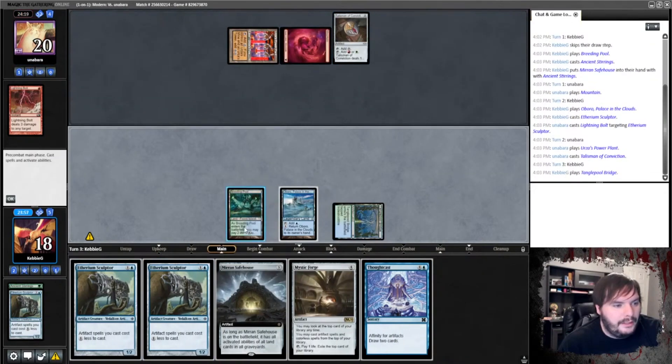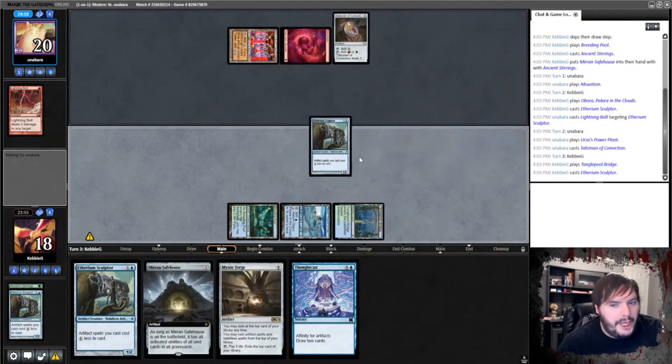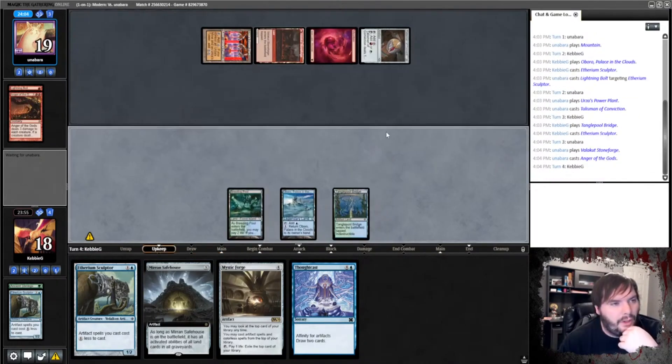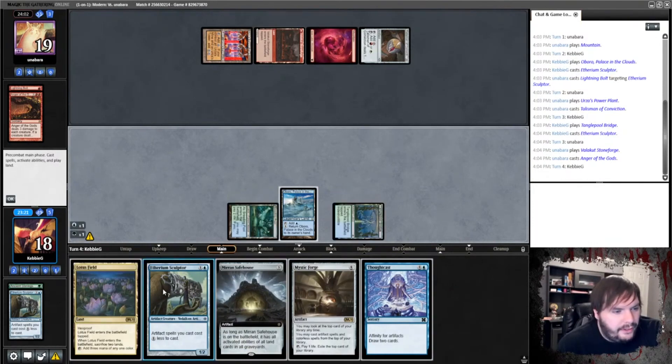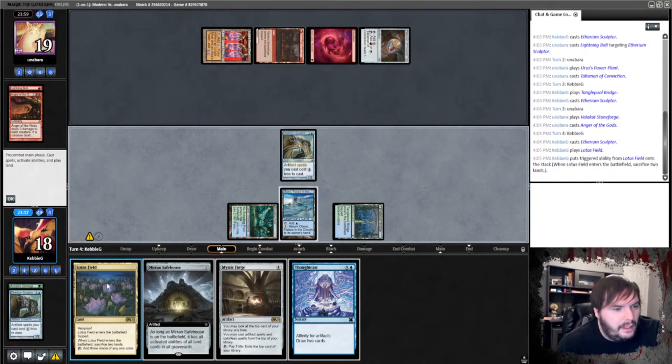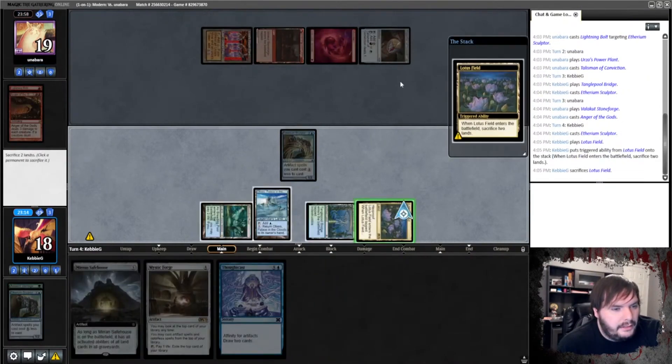That is super awesome. Try another Sculptor. Mono Red Tron — interesting. Eats my Sculptor. We can't seem to have a good one. I think I play Sculptor again even though it looks like I'm doing the same thing on repeat. Lotus Field. And I sack Lotus Field.